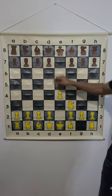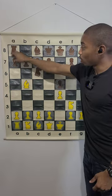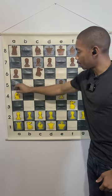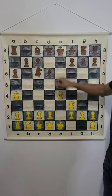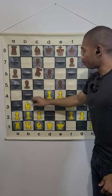e4, e5, knight f3, knight c6, bishop e5, initiating the Ruy Lopez. a6, bishop a4, and then after bishop a4, d6, d4, b5, bishop b3.